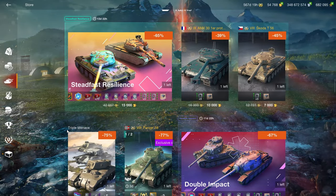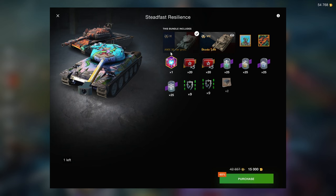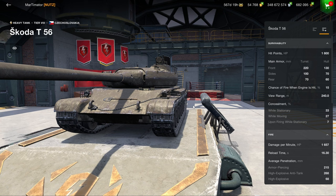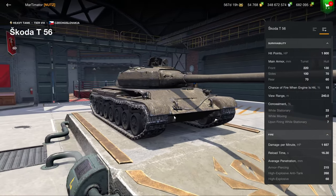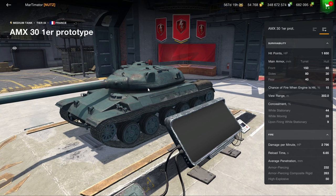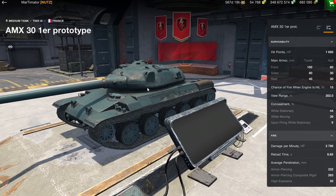In the tank section we start off with the bundle of the T56 and the MX31 Pro Type. The T56 isn't really a good choice because it is outclassed by something like a Type 57, making this vehicle very pointless to obtain even though it is quite decent. The MX31 Pro Type is a good vehicle, especially for a tier 9 medium tank, but there are completely different vehicles at tier 9 that are quite a lot worse than this one.